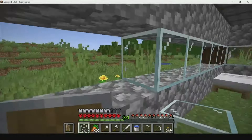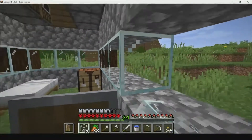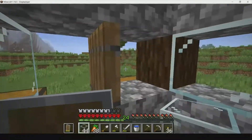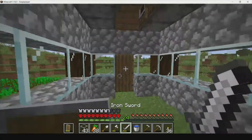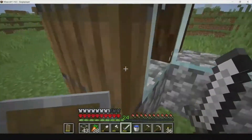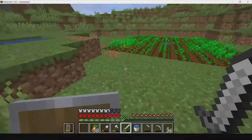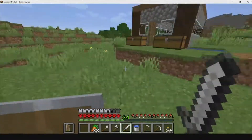There we go, that's one little side of glass. Our house is already looking crazy - it looks so cool! The glass actually looks really cool. We did not need near this much glass but I'd rather be safe than sorry. Our wheat farm is already growing insanely fast - this is why you need that water block, it makes a huge difference.